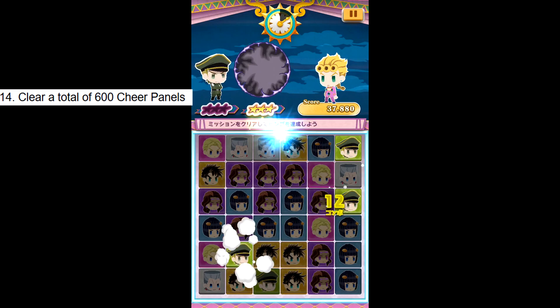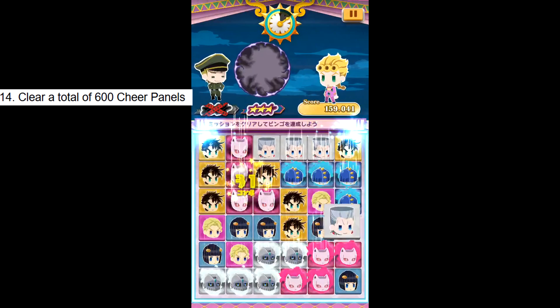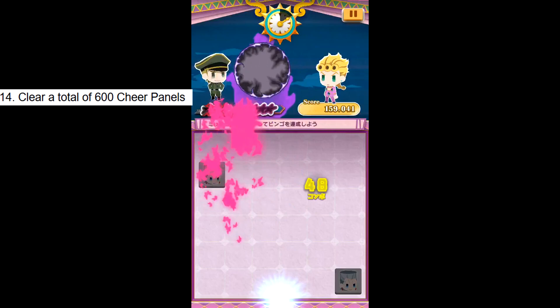Challenge 14: Clear a total of 600 cheer panels. Cheer panels are panels from the four other units who aren't on your team that appear on the board at the start of the game. Recommended units are Stroheim and Vanilla Ice, who remove their own panels from the game, increasing the number of cheer panels on your board. There's also Prosciutto who erases cheer panels. Go clear 600 of them. Challenge done.